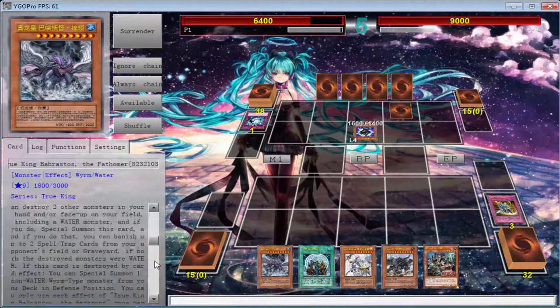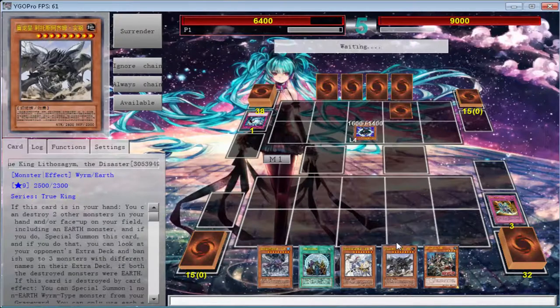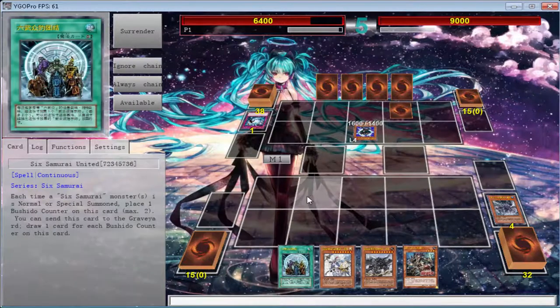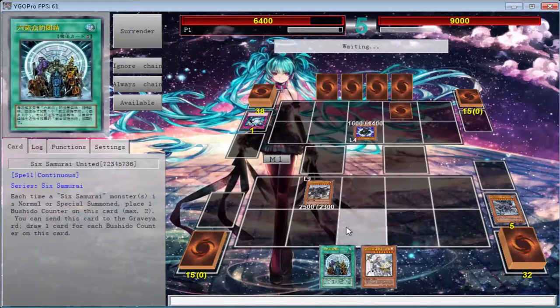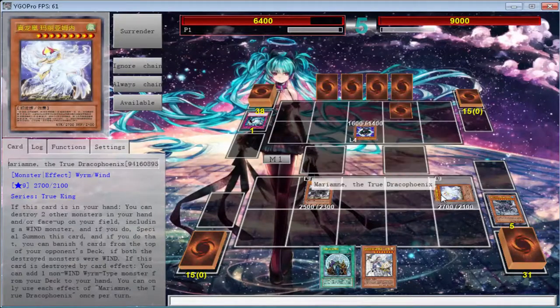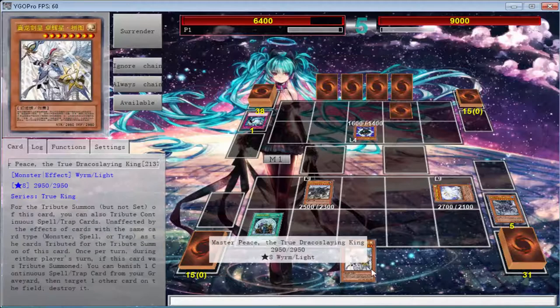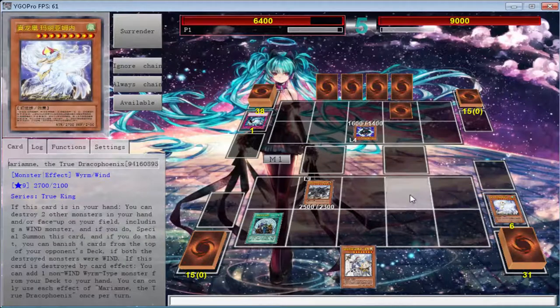What do we do? Let's try that. Let's pop these two, especially the ones in attack mode — we're going to trigger True King, then we're going to get the Draco Phoenix in defense mode. We're going to activate this.